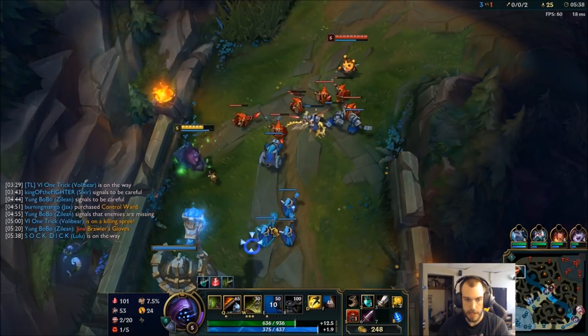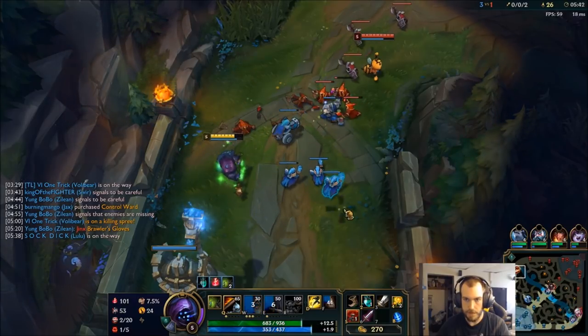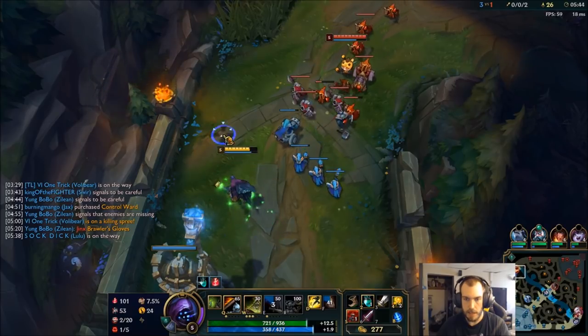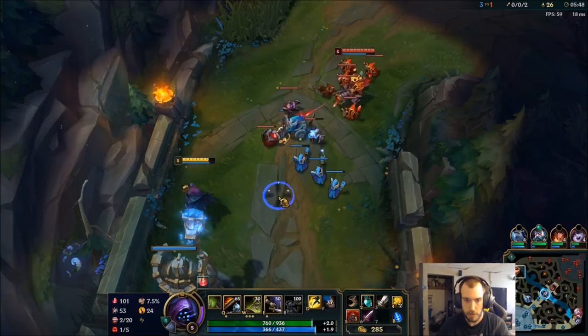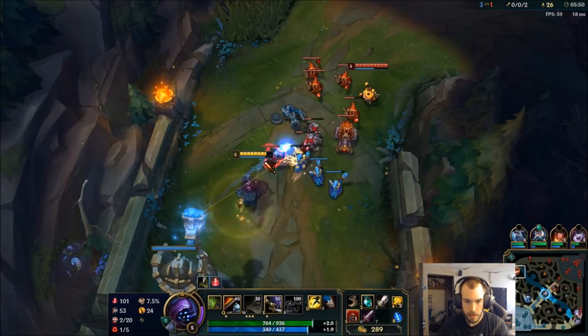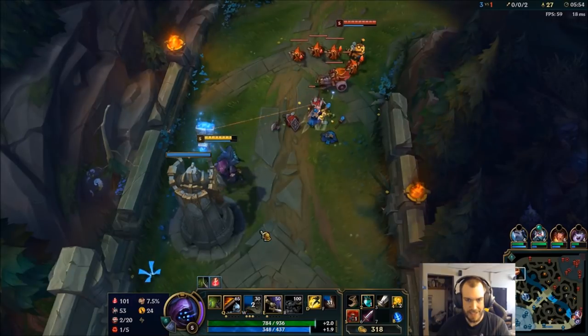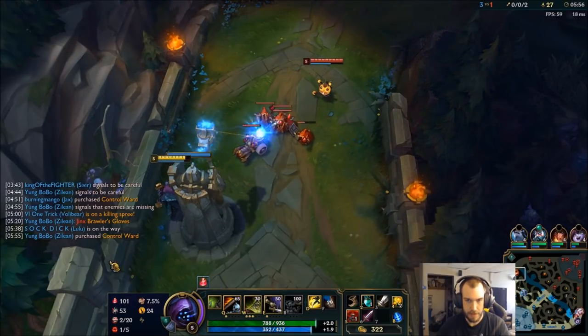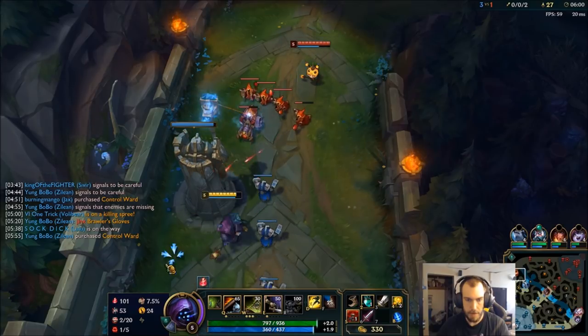I'm definitely gonna get Merc Treads this game. I'd like to almost wait until level six to fight him too. Another thing you can do against Teemo is build a QSS — that actually drops the blind if you're finding that to be an issue. Finish that one too, nice. Gonna be up soon, I might just pop my E here.